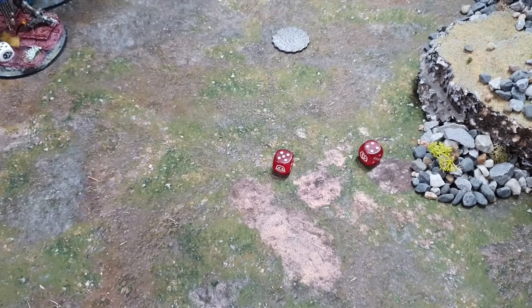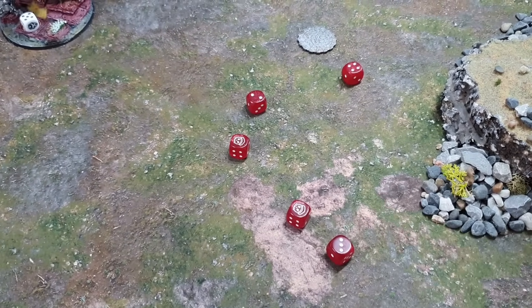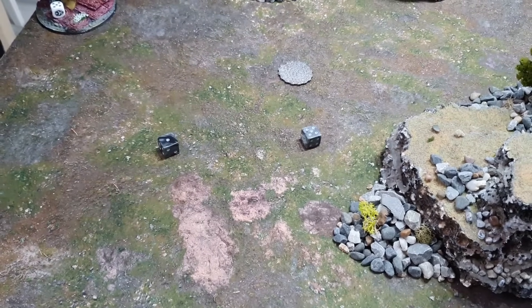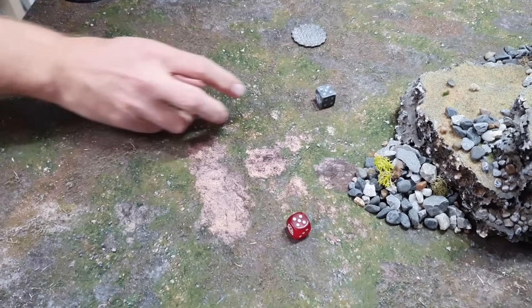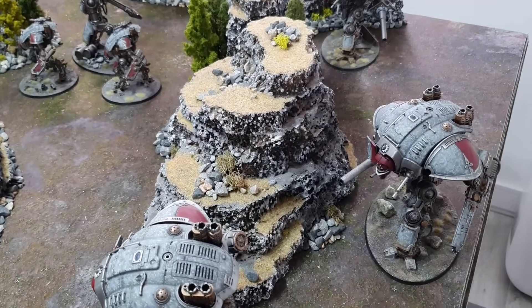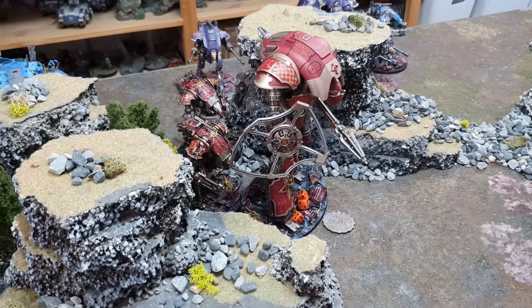The Rapid Fire Battle Cannon fires through the canyon — hitting on threes, wounding on fives. Re-rolling one hit and one wound, but not finding much success against cover. Two hits at minus one AP, but the Lancer ignores the minus one due to its upgrade. Two wounds through, one save made, one fail — flat three damage. The Lancer is now down to 13 wounds remaining, softened up but not finished.